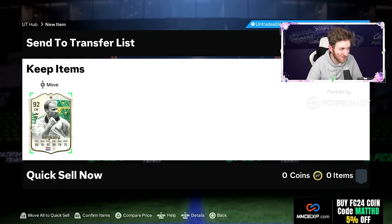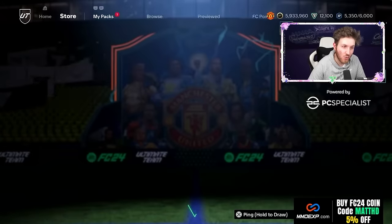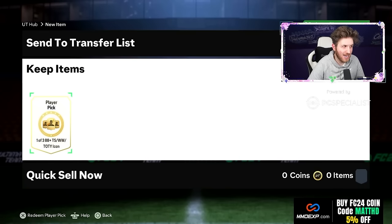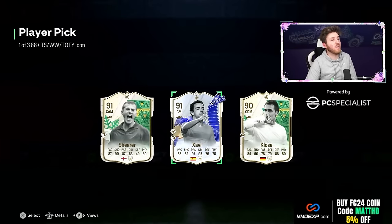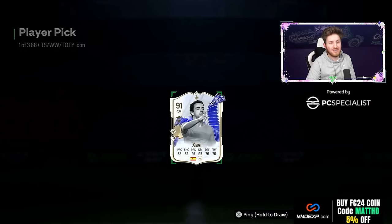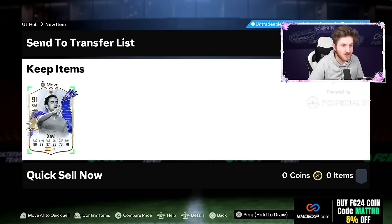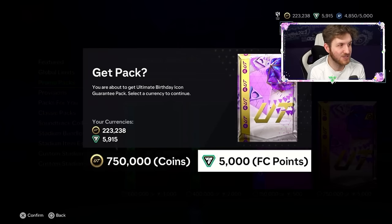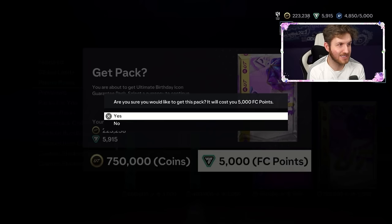He's probably got him as an untradable option — and now he gets Dennis Bergkamp, 92 Dennis Bergkamp. Not what you want — be a blue please! Oh there we go — Team of the Icons are actually appearing a lot more right now. That's really nice, congrats mate, enjoy the Team of the Year!